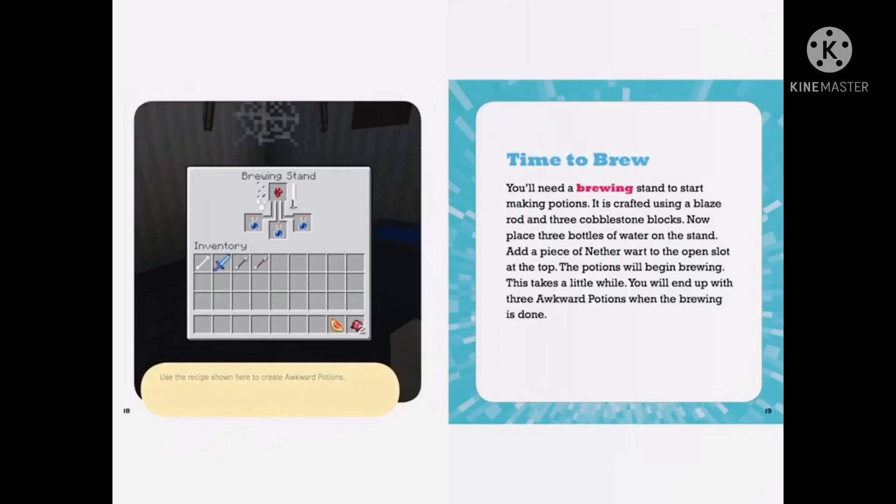You'll need a brewing stand to start making potions. It is crafted using a blaze rod and three cobblestone blocks. Place three bottles of water on the stand. Add a piece of nether wart to the open slot at the top. The potions will begin brewing. This takes a little while. You'll end up with three awkward potions when the brewing stand is done.